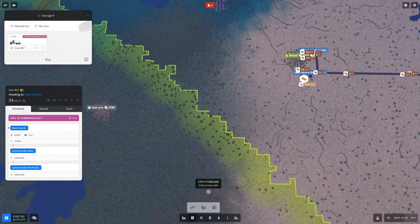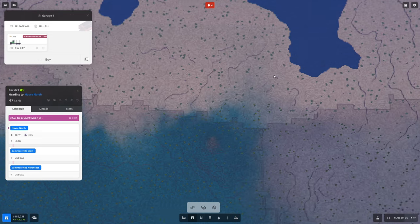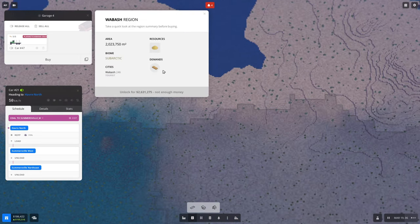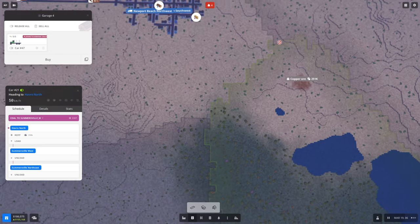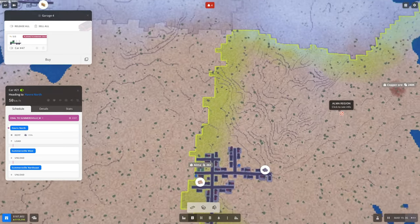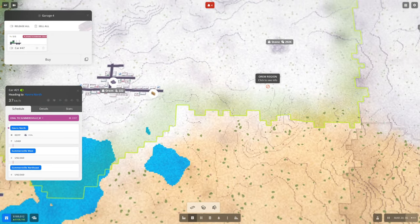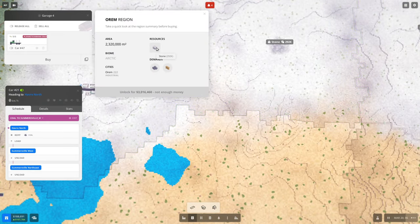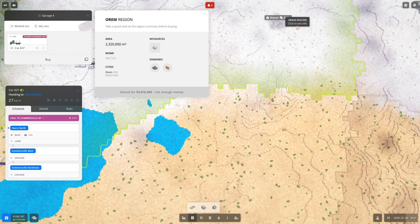Looking around the map — iron ore, I thought we had one bordering us that offered stone. That one's got wood, that one's got sand, this guy has copper, this one has coal we have plenty of. This one has a town with copper ore but — there it is — stone, 292,000. That'll get us stone. That's not that far away; we're about 100 grand away from that.